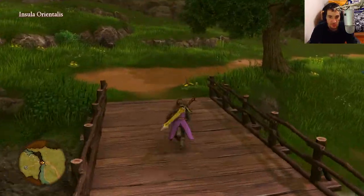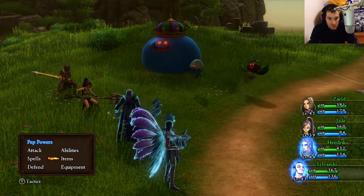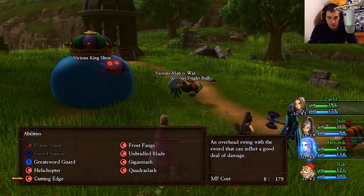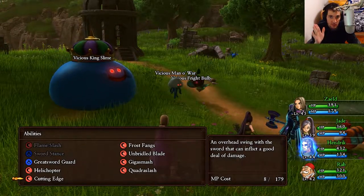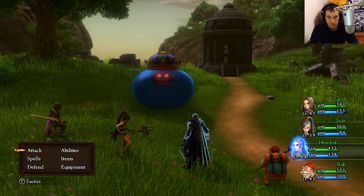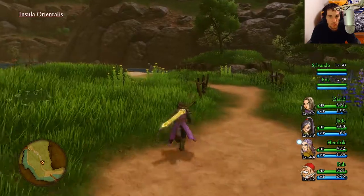There's one sparkly spot here so we'll grab that now. Now we're going to prepare to fight the Tentacular — we need Savando and the main hero pepped up. I got Savando pepped up right away, so I'm switching him out for Rab immediately. I'll kill most of these Vicious King Slimes and get the main hero pepped up a bit. Once I feel he might be close to pepped up, I'll start fighting the Tentacular because we have to kill him with the pep power.